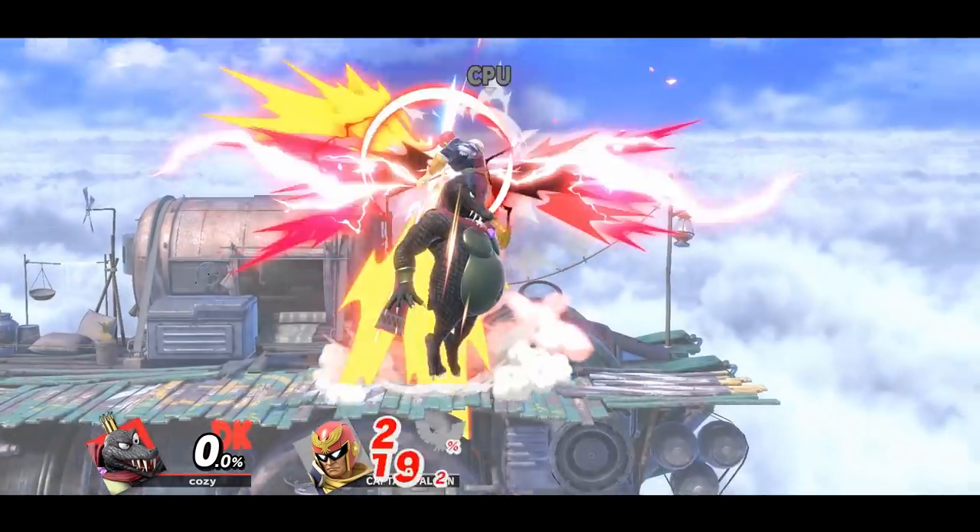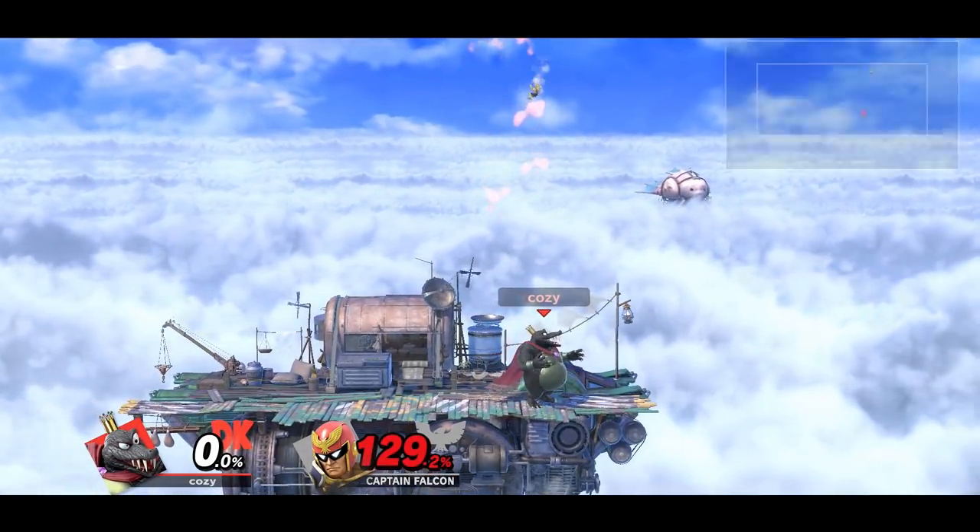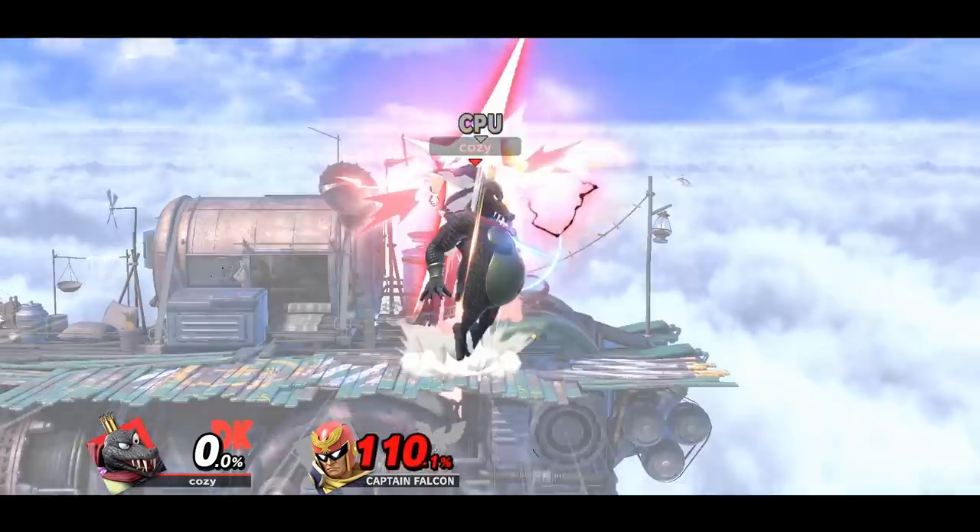King K. Rool is another fighter that has the simple but scary down air into up smash kill confirm. This is one of the easiest ones to hit as well, in my opinion.